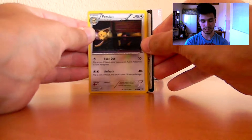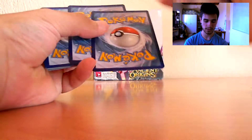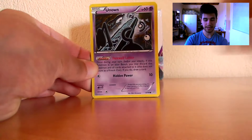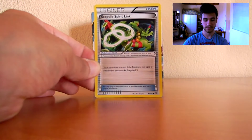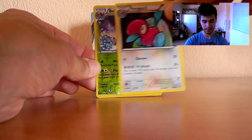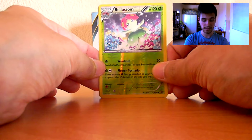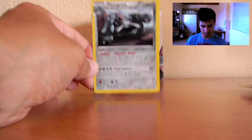Unfortunately I should not expect an EX, but I really hope for a holo rare. Come on, give it to me. Oh, this card is damaged and it's not damaged by me, I hope. Anyway, we have a Persian, an Unown, a Goomy, a Magikarp, a Spinarak, a Sceptile Spirit Link, a Kirlia, a Porygon 2, a reverse holo common Blossom, and the last rare in this whole booster box is a Metagross — non-holo rare.